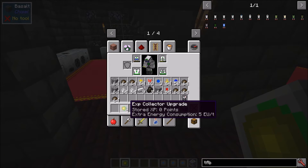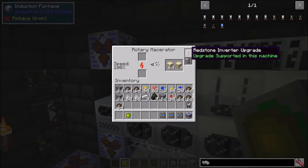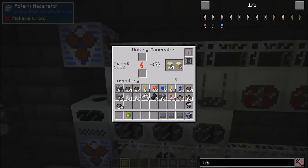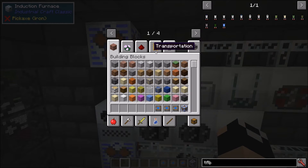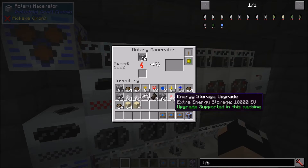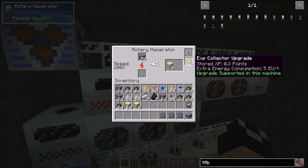Next up, the experience collector upgrade. If you put cobblestone into a macerator with this upgrade installed, you'll see the stored experience go up - it stores a bit of XP every time the machine processes an item, which you'd normally lose in an automated setup since you're not manually pulling items. The upgrade adds 5 EU extra energy consumption per tick to sustain it.